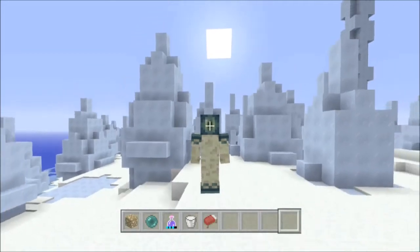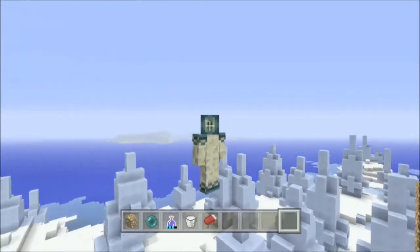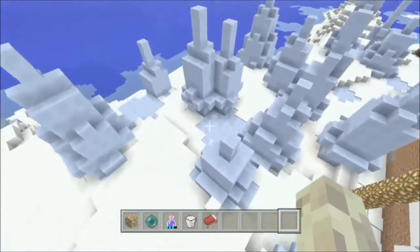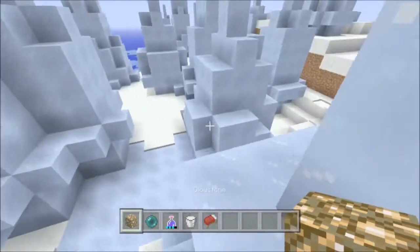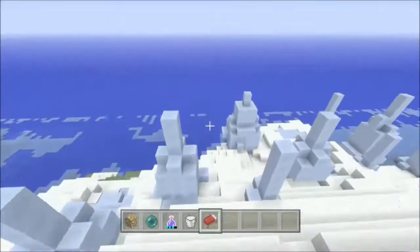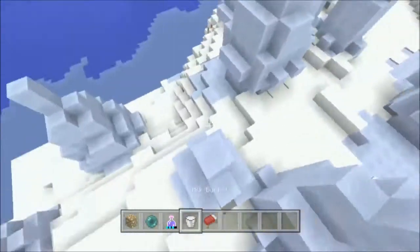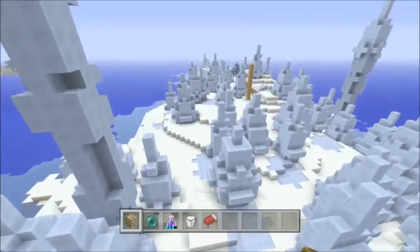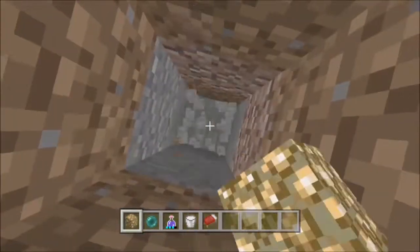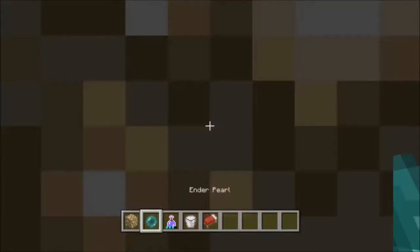Hey guys, this is Agent Mindstorm and today I bring you the most amazing thing ever. You guys all know the old x-ray glitch, right? Everyone loved it — it was so awesome, you could see all spawners, caves, and everything. But then it got patched out and you could never use it again. So this is what you might have done after the update: you're like, 'Oh, I'm gonna x-ray and see if I can find any of the new ores.' You might have dug down, placed the glowstone and enderpearls, only to find that you got stuck in the glowstone instead of getting an x-ray.